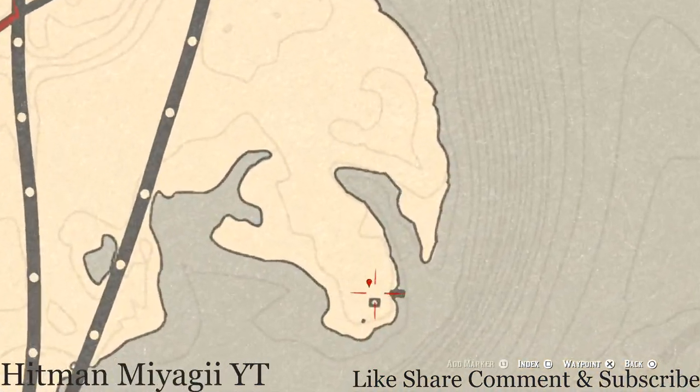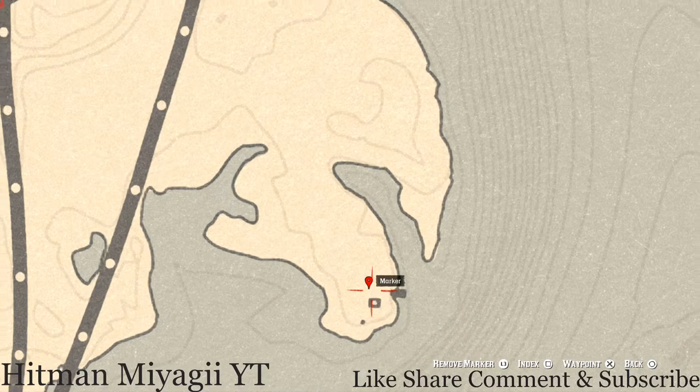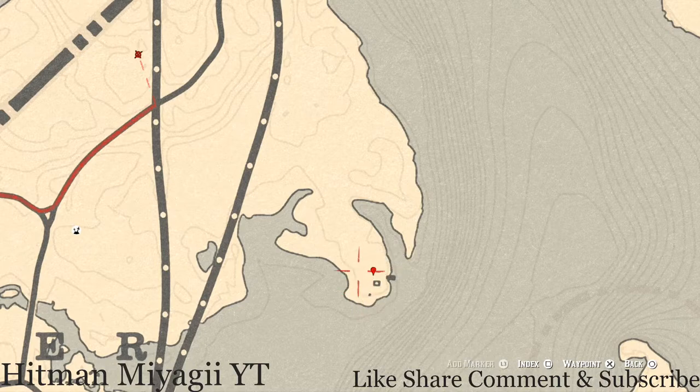Let's go over to our first marker, which is a family heirloom. Right here at this location, this is a dig spot as well so you don't need your metal detector. This item is a metal hairpin. That's the only thing that's really over here in this area, so grab that.